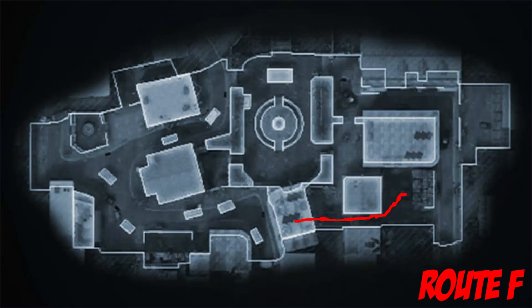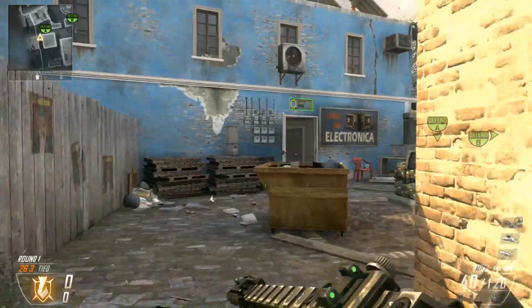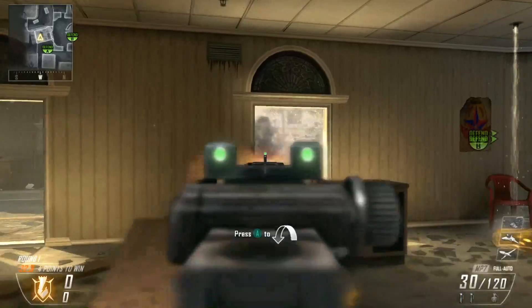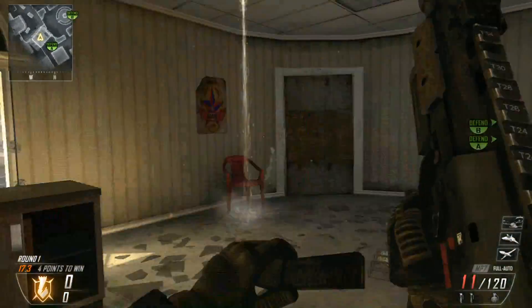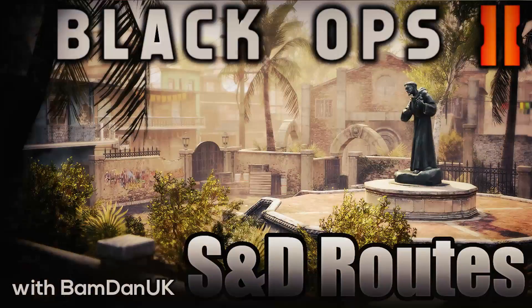Route F is another SMG or assault rifle — whatever you want to use here. You're not too far from the objective, but I'd definitely recommend something with a high mobility rate. If anyone rushes through these windows you'll be able to easily take them out and use these little barriers as cover. You can walk out this door and shoot anyone who is at the arches sniping off your opponents.